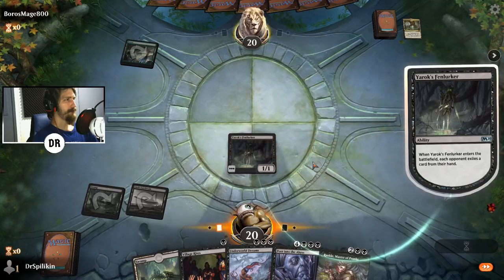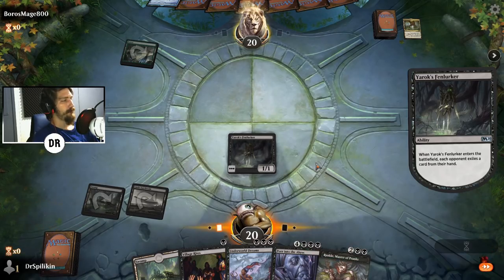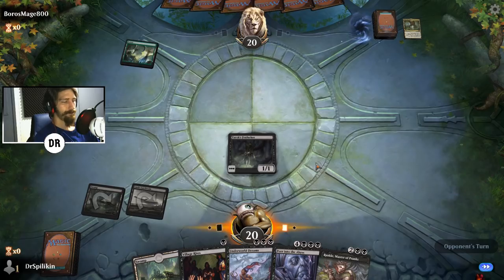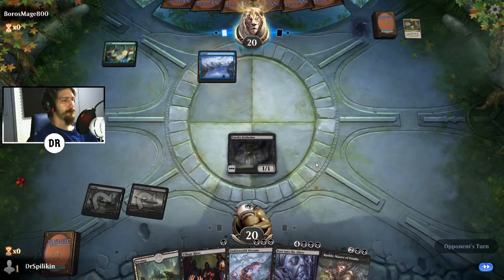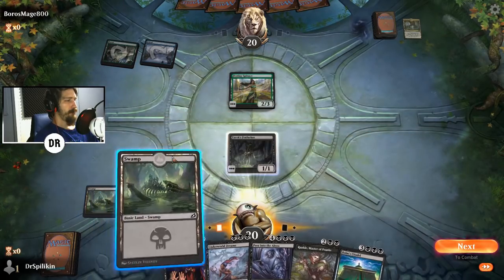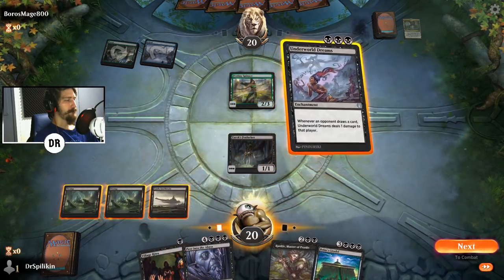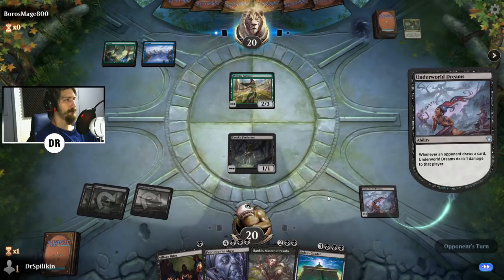Ayara's coming down — you forced my hand, Boros Mage, I'm sorry. Still no Nyx Lotus, but that's okay — I'll throw down an Underworld Dreams and we'll be hopeful. That's all I really need right now.